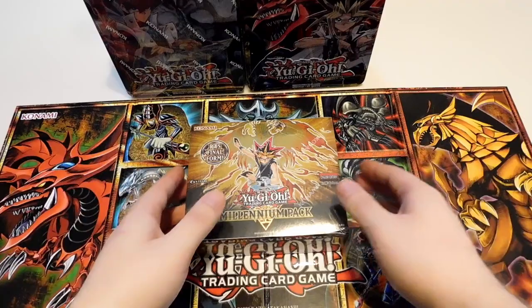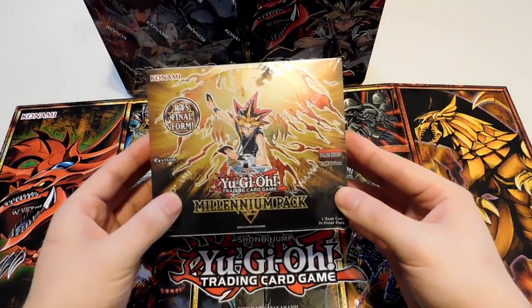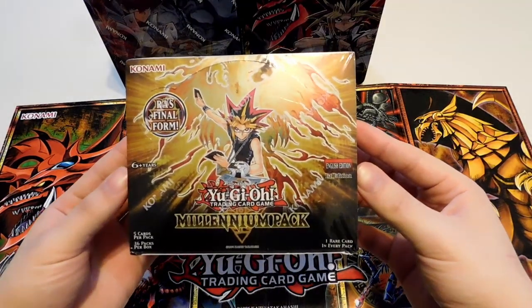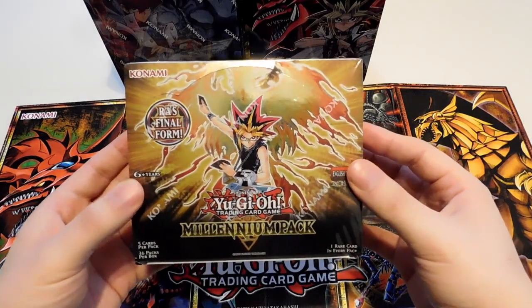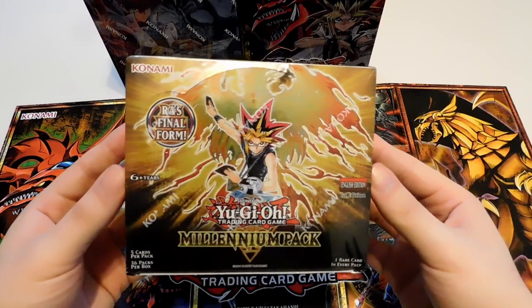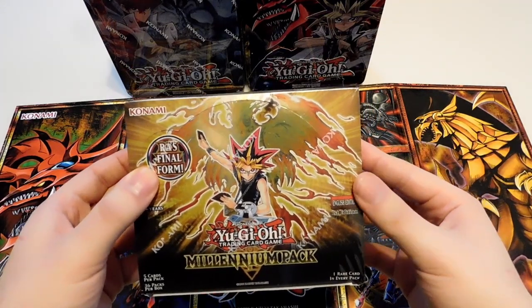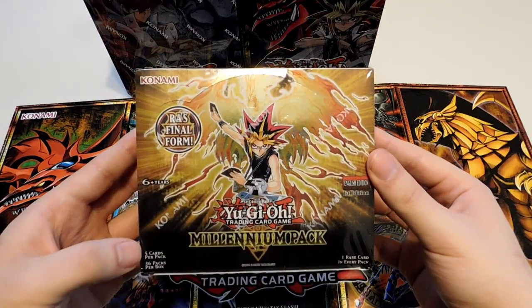So I'm going to open this one first today: the Yu-Gi-Oh! Millennium Pack. It came out about a year ago. Still got a first edition for a pretty good price. There's only 36 cards in it. They're all based on the original classic anime, which is the one that I watched when I was a kid. So I'm pretty excited. It has Ra's final form in it, the Immortal Phoenix. So hopefully we can get all the cards — there's not too many in this pack.